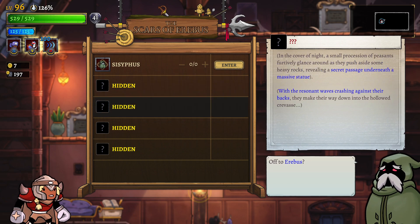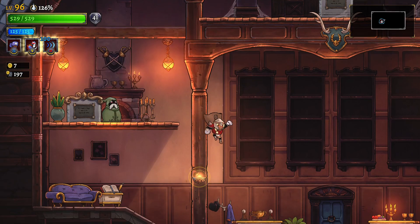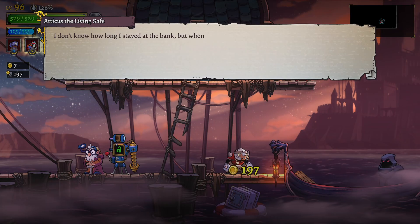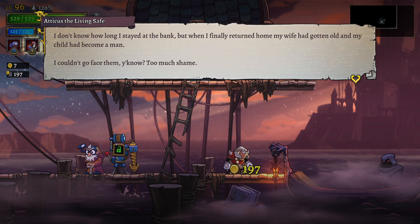'Barely large enough for a child to crawl through' means I have to be small, but I'm gonna go to the pizza store and check regardless. So: starting area, water guy, books, and then pizza store. Let's go. Let's first talk to this guy.